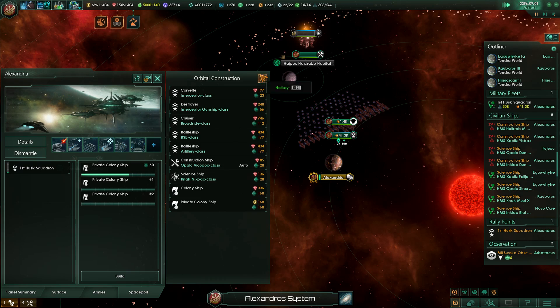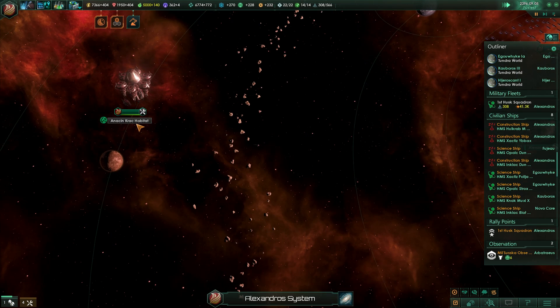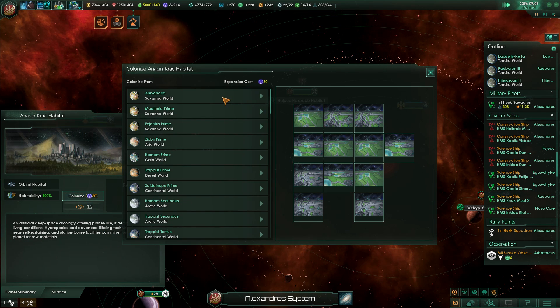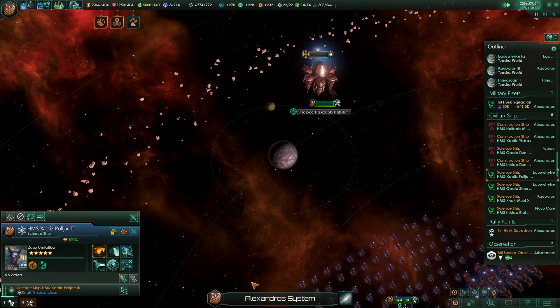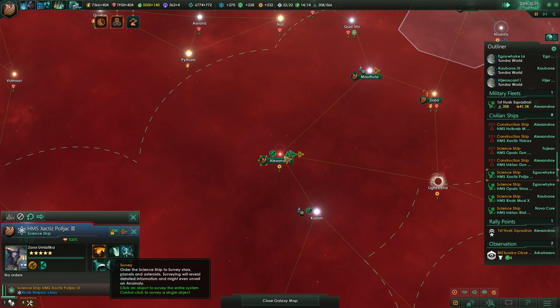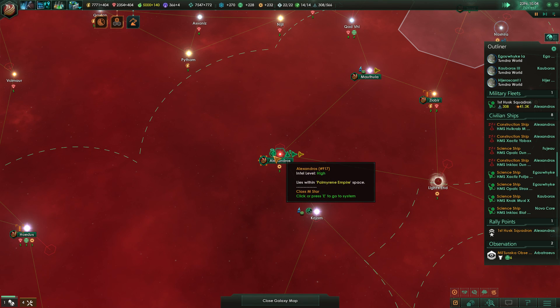Come one, come all — scan our new habitats. They don't actually start scanned, do they? Which probably means... can I settle them unscanned? Do they start scanned because I built them, maybe? I can't survey the system, so it appears I have them scanned.